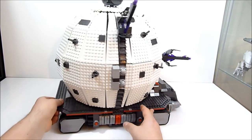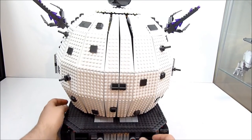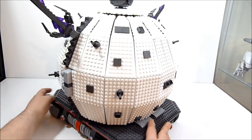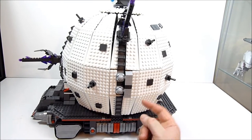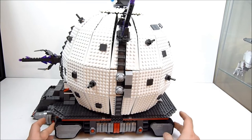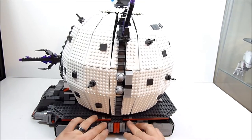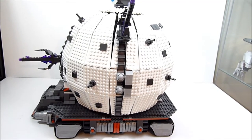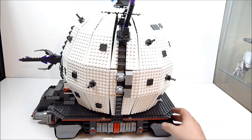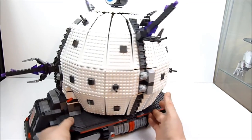Coming around to the back is where it actually opens up. One thing to note is the whole thing rests on small clear half-circle pieces - it's not actually resting on the treads. The treads are free-spinning, but it doesn't rest on them, which is good because Mega Bloks treads have historically been problematic for me - they dry out, crack, and break. You can take the clear pieces off and roll it on the treads if you prefer, but the clear feet were a pretty good solution.